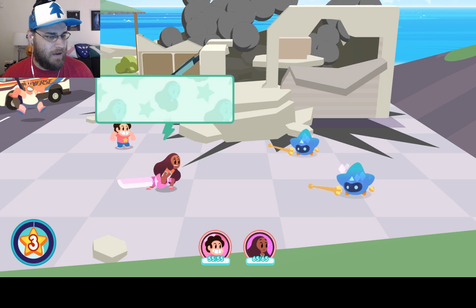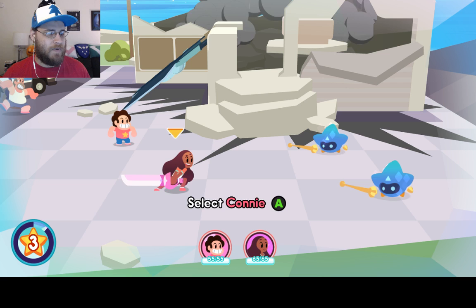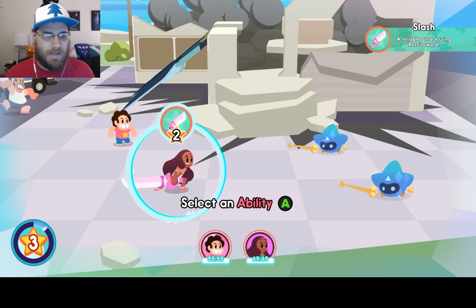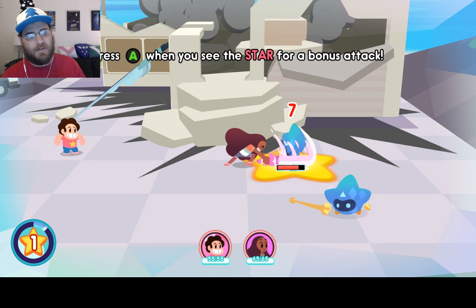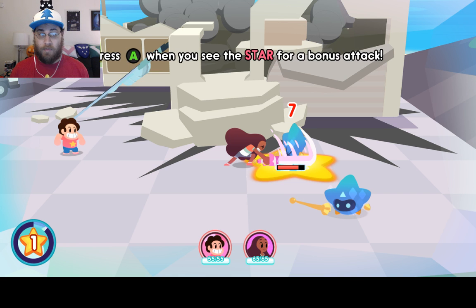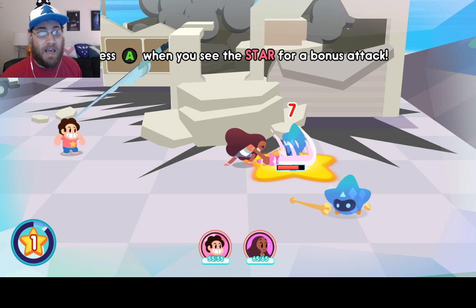Here's the tutorial for how the combat works. Leave it to us, Mr. Universe. So first we'll select Connie, because the game is telling us to. Selecting the ability, choose the target. And when there is a star around the target, you can press A again for an action command to do extra damage. This combat system is very similar to the classic Paper Mario — or if you're going really old school, Super Mario RPG on the SNES — which is one of the reasons why I love it so much, because those are some of my favorite games of all time. The fact that they replicate that play style here makes me love it all the more.